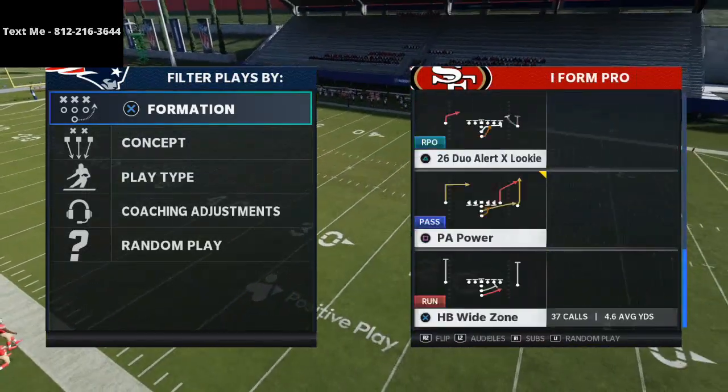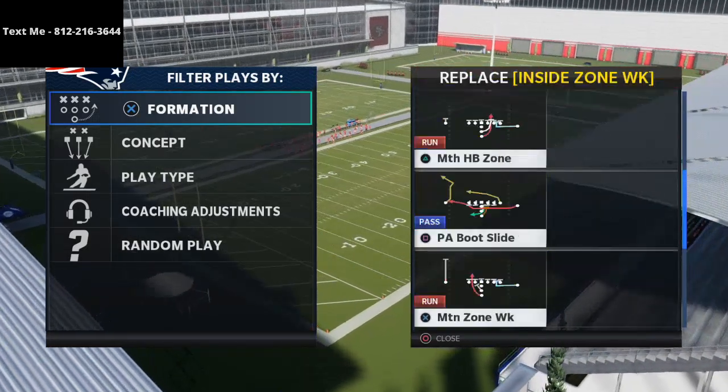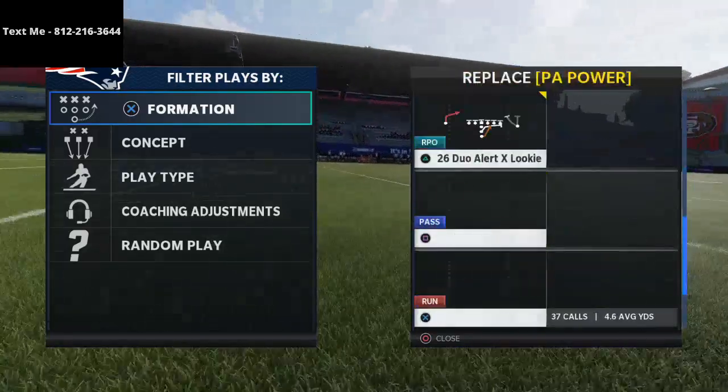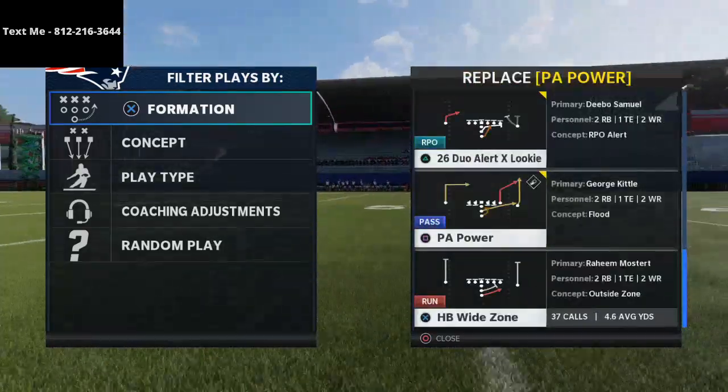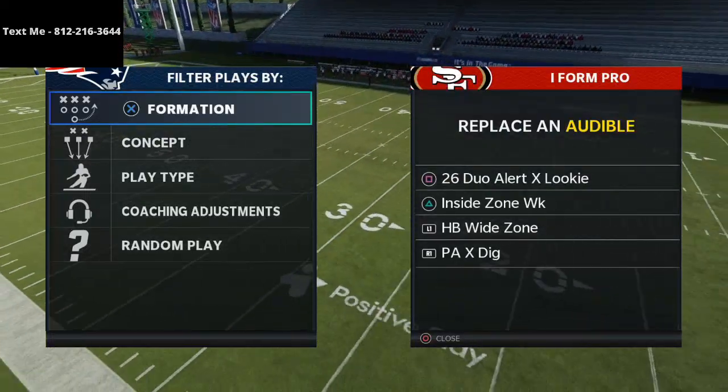The running scheme here is really, really good. Inside zone weak is one of the audibles you're going to want to have, along with 26 duo. I come out in wide zone every play, but you can also put that in your audibles. Wide zone is the play we're going to talk about the most today.